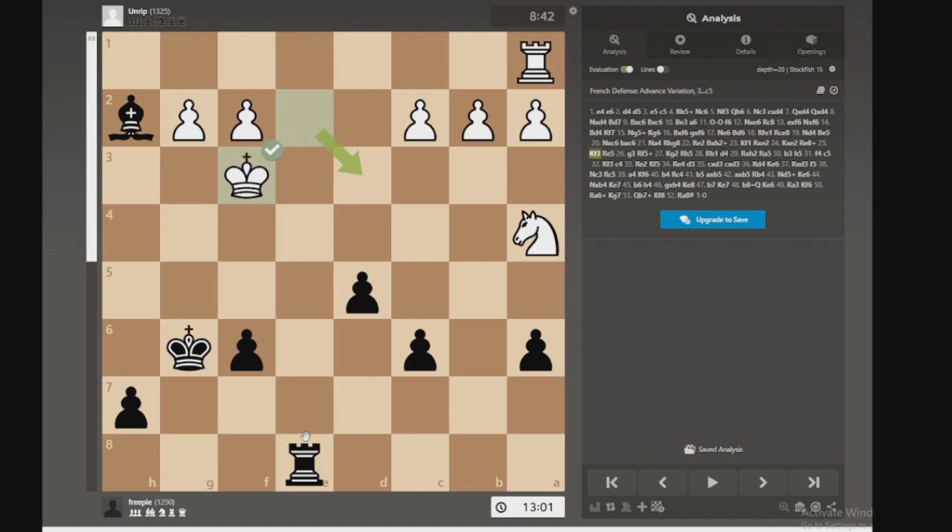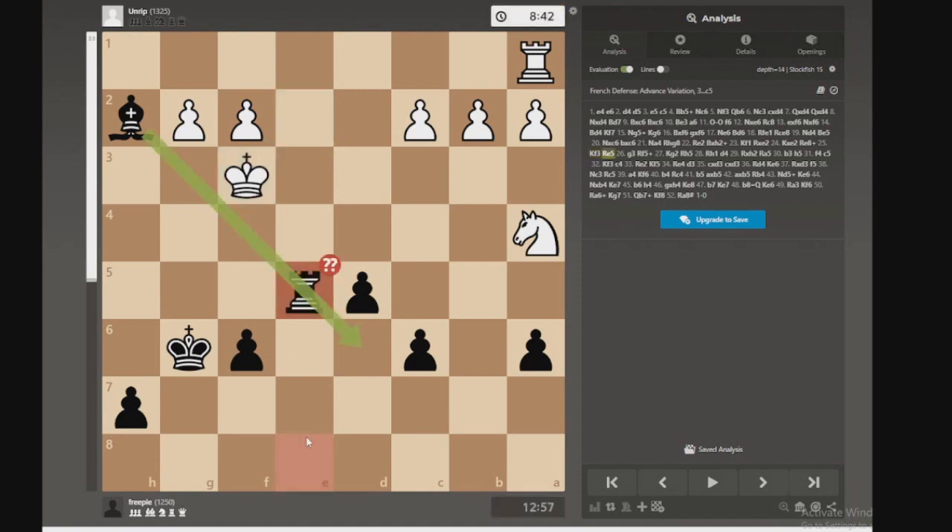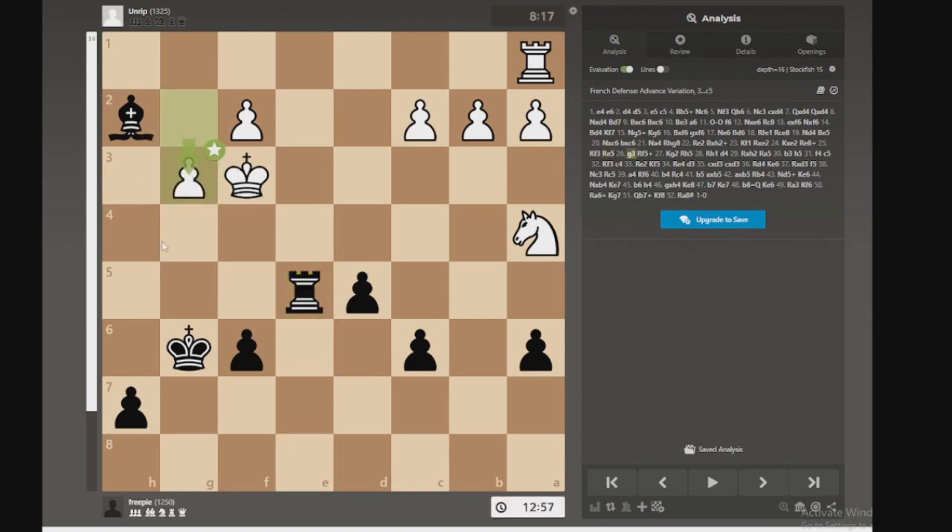One maneuver that favored me. But what's this? So obviously I was trying to get an attack in here. But it's an ineffectual attack because they can just move to this file. And there's no way I'm going to be able to control both files with one rook, which I noticed afterwards. And the problem with this is of course it's blocking this bishop's path. Not good. And then the screwing of my bishop is complete.